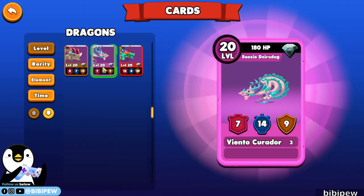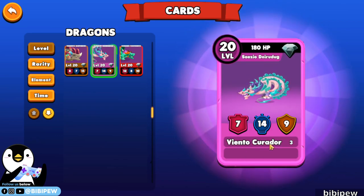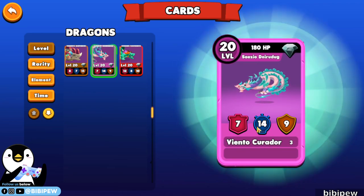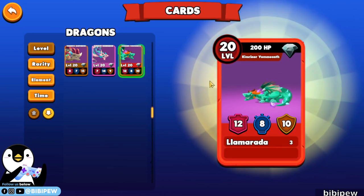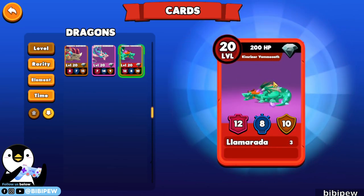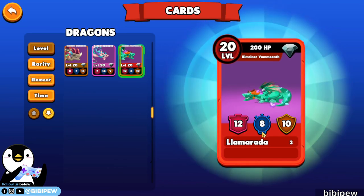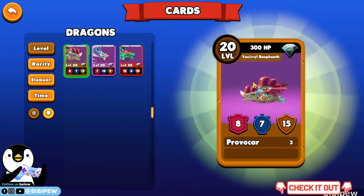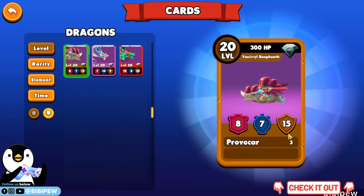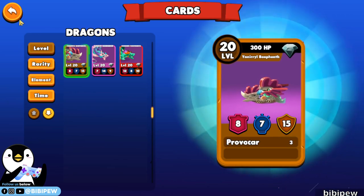First of all, this is my Viento Currado, which is the healer dragon. This is the intelligence, the shield, and the attack — the attack is not much. And this is the DPS attack dragon at 12, with intelligence not very high. And this is defense, which is the tanker, Pulvaka. The shield is 15 so that it can block all your damage.